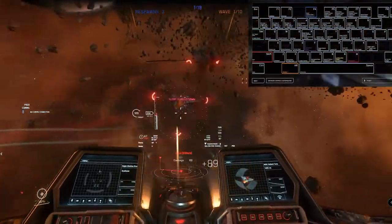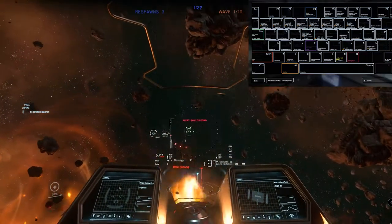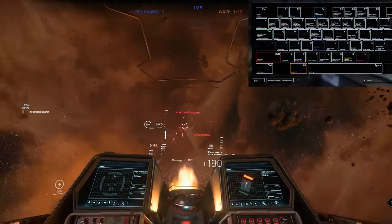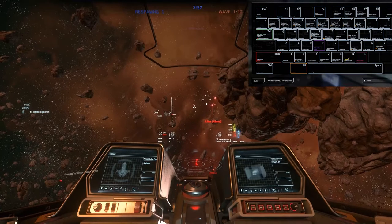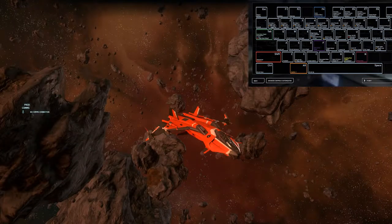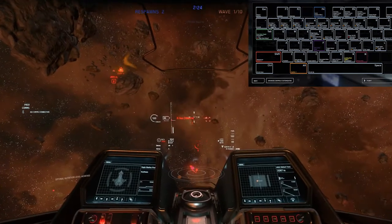H launches our decoy countermeasure, while J launches our noise countermeasure. They have not updated the keyboard layout to reflect this yet — these were previously called flares and chaffs, which, to be honest, I preferred. Decoys are used to throw off heat-seeking missiles and cross-section missiles, where the warning will show as a Wi-Fi symbol, while noise fields are mainly used to deter electromagnetic missiles, marked by a lightning bolt symbol.